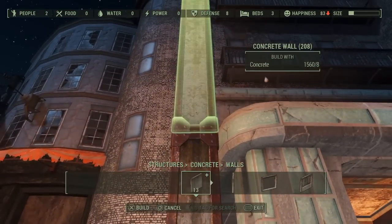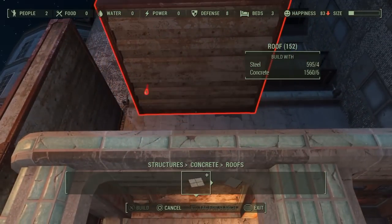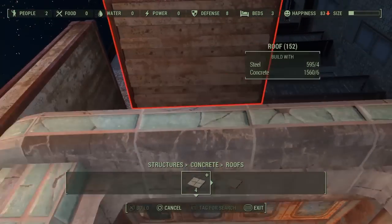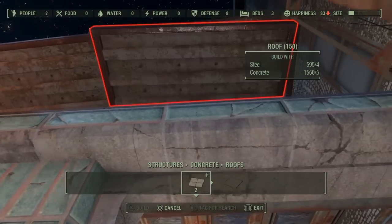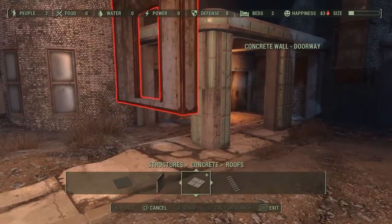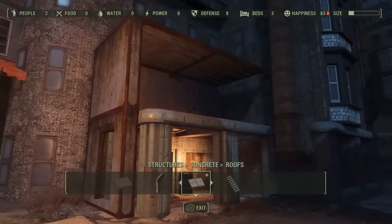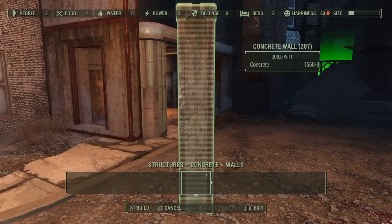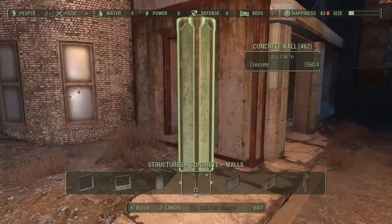Now we're just going to move up here and put a wall up and two roofs. Apologies, it's a bit finicky at the moment. I've noticed something — it's a bit off so I'm going to try to turn it a little bit. Okay, since we have this basic part of the building all ready to go. Apologies, I haven't gotten much sleep — it's been a bit of a hellish week.